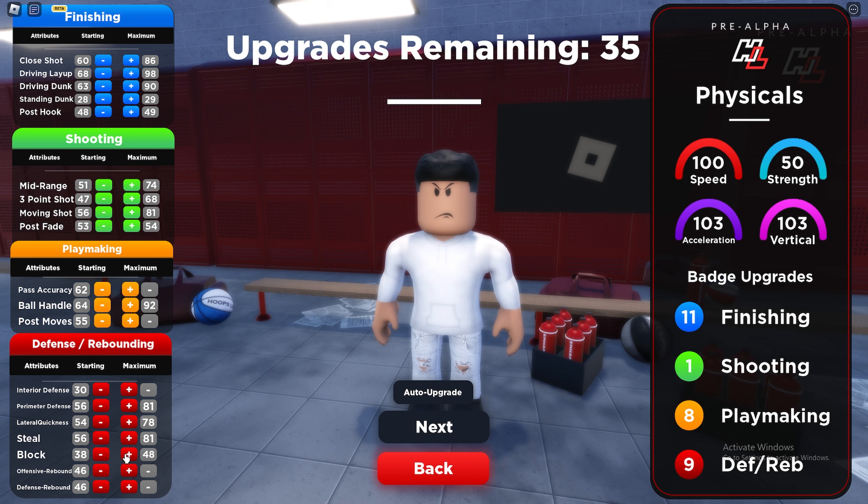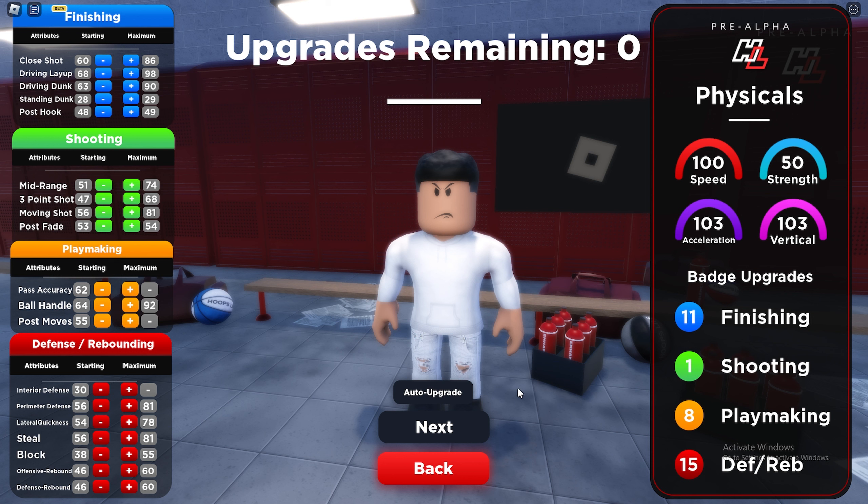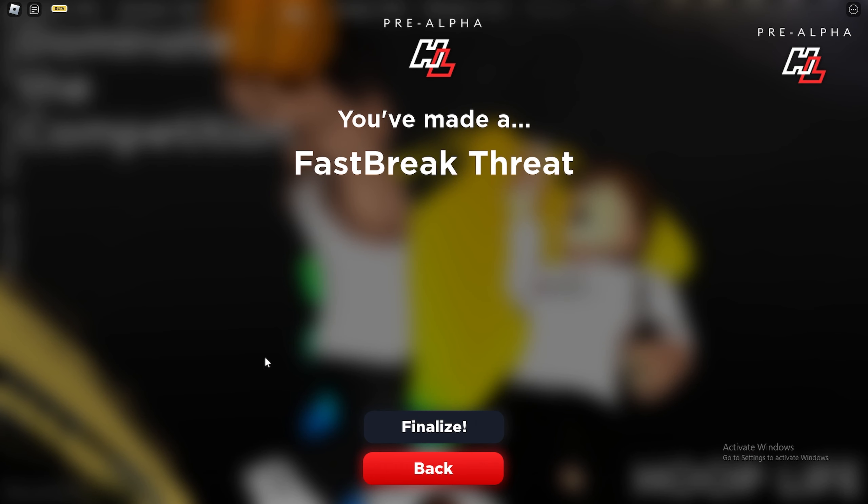Now we can upgrade block. Interior defense is still going to be bad regardless because we're 5'9 — that's just the only downside — so I'm not even going to bother upgrading it. I'll upgrade defensive rebound to 60 and offensive rebound to 60. That gives us 11, 18, 15 badge points. Badges aren't really a mechanic in this game, they're just a cool thing to look at — but honestly, HoopSwipe needs to add badges in a future update, it would make the game so much better. The build name is 'Fast Break Threat' — a pretty unique name I don't see many people running.